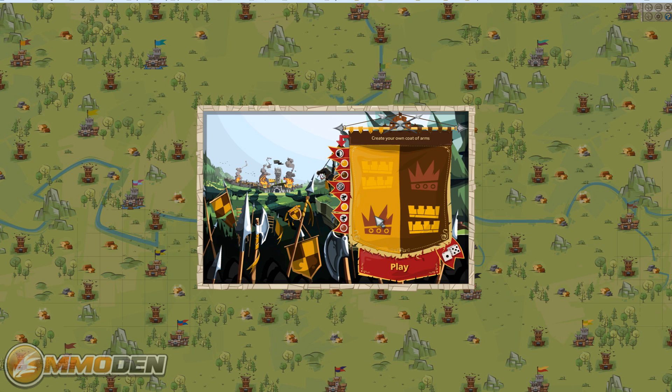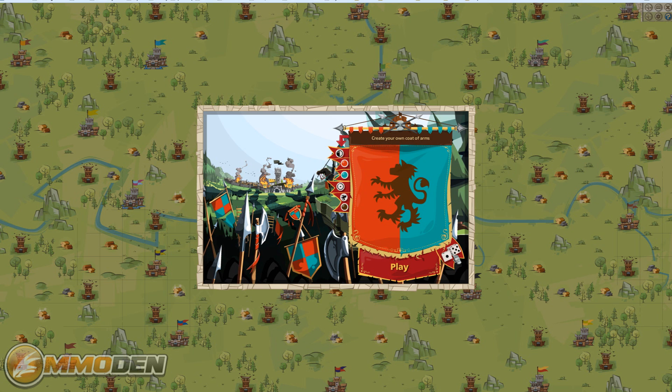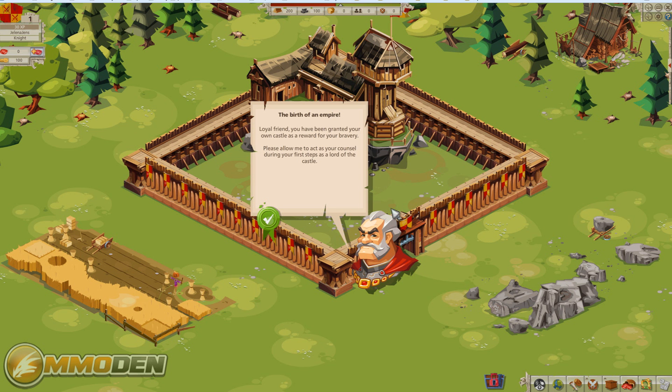A glorious victory! We've won and now we get to take over that castle and create our own coat of arms. Let's randomize this a few times and see what we come up with — there are a lot of different options here.